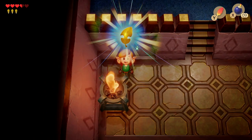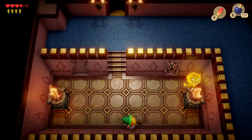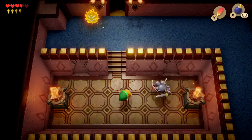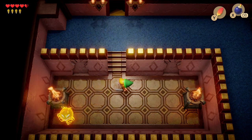You'll notice there's also a crack on the other side of the wall. If you bomb that side, there's a knight inside, and taking him out will get you another heart piece — which we're going to need for the final battle.